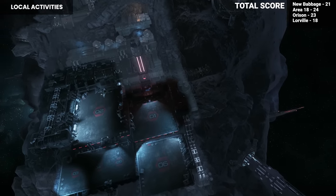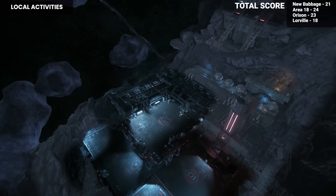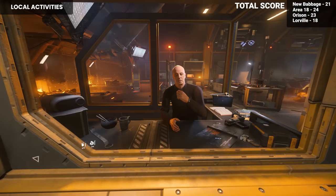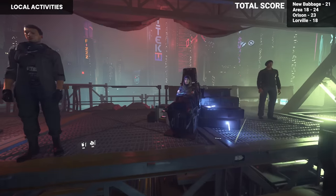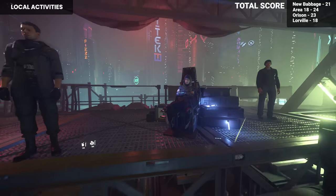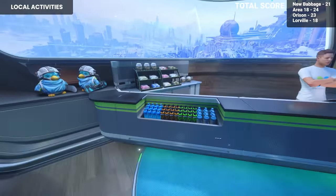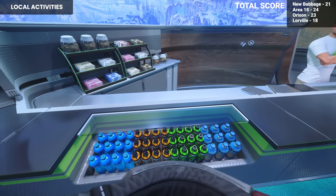As far as prominent mission givers go, you still have the current lineup of Rudo and Wallace Clem on Grim Hex in the Crusader area, Clovis Darnielli, Myles Eckhart, and Constantine Hurston on Lorville, and Tisha 'Twitch' Pacheco on Area 18 in the R-Corp area. At this time, there are no mission givers on or near New Babbage on Microtech, but the expectation is that they will be coming in the future.